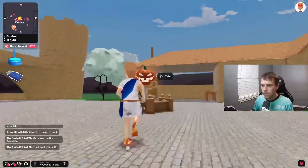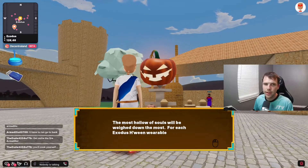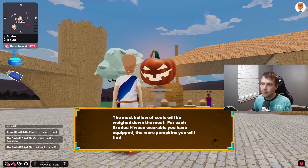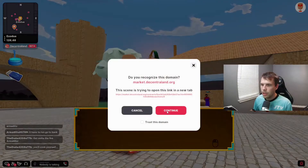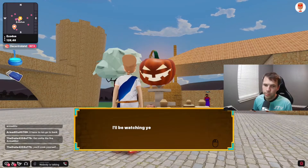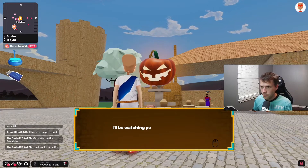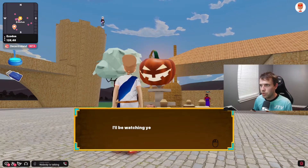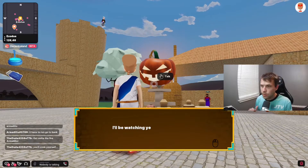When speaking to the pumpkin, it sends you to where you can purchase the head — the only item that must be purchased rather than earned. He gives you an option to go to the store and it will send you to the Decentraland marketplace, where you can purchase the Head of the Hollow for 120 MANA. It gives double the pumpkins, and when you have the full set, it gives triple the pumpkins.